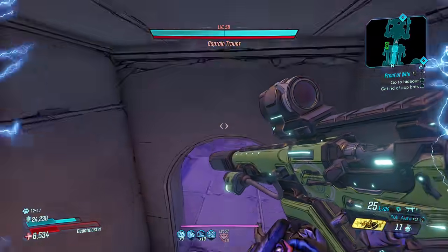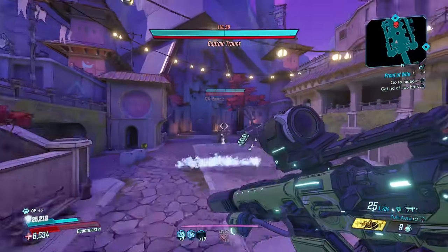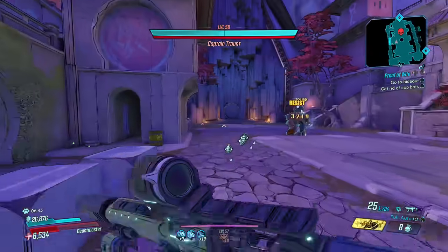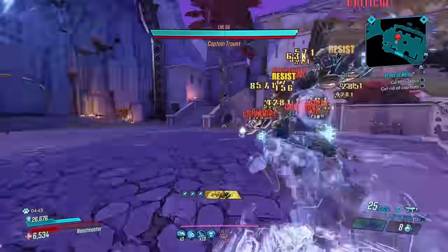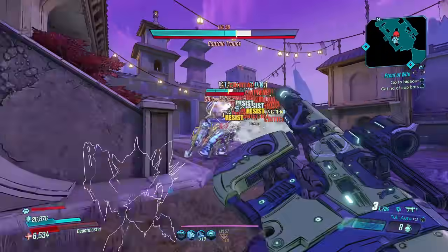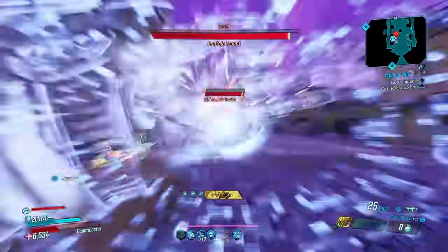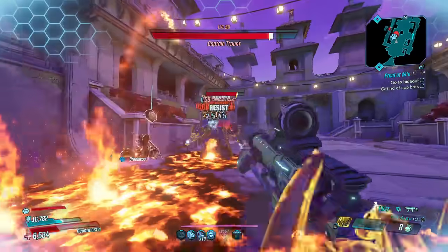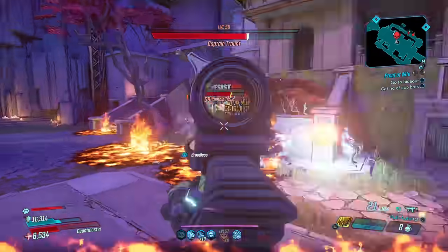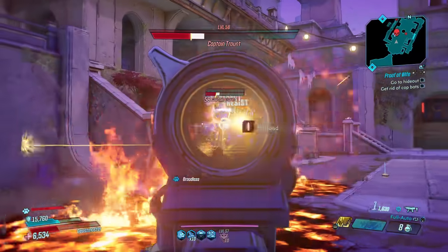We're gonna go kill Tron now. I would assume Tron's gonna take a little bit to down, mainly because he does resist cryo. But if I can land most of these on his crit spot we should do a good amount of damage. We got our crits back — that was really fast. Come on Tron. Even with the resisting, this thing...